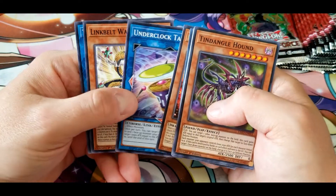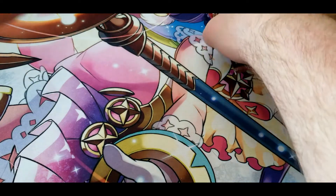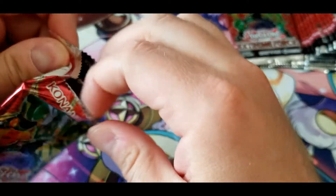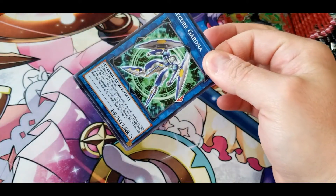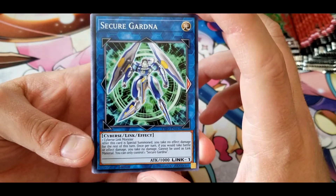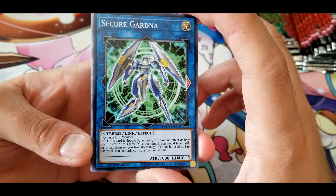We have Underclock Taker, Link Belt Wall Dragon, and Tindangle Acute Cerberus. Secure Gardna: if this card is special summoned, you take no effect damage for the rest of this turn. Once per turn, if you would take battle or effect damage, you take no damage. Cannot be used as link material, and you can only control one Secure Gardna.